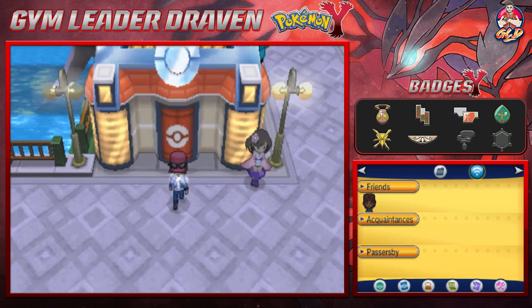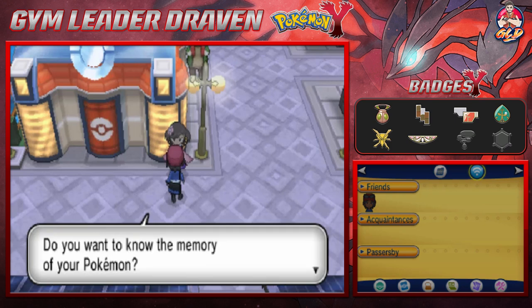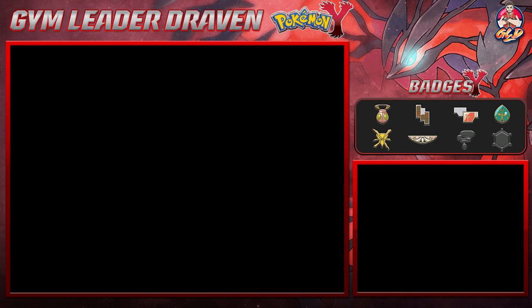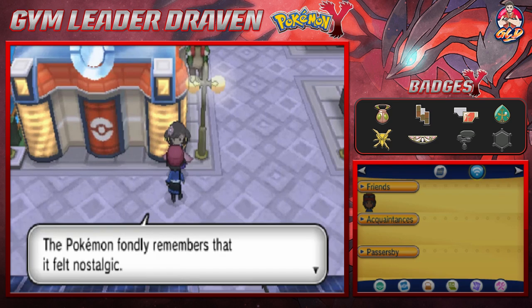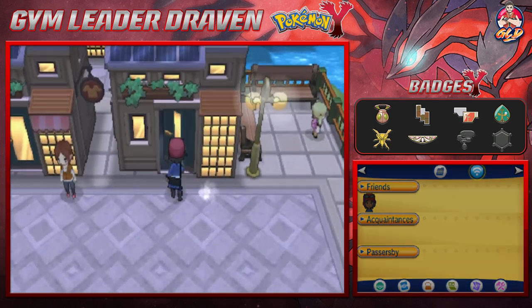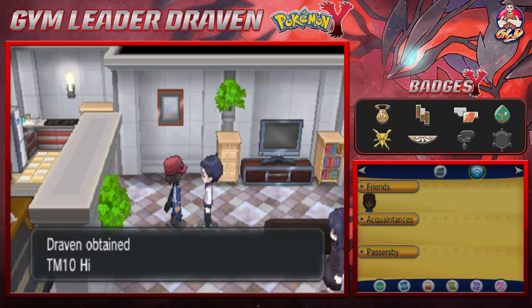If you talk to this person she says 'I can read Pokemon memories, people call me the memory girl. Do you want to know the memory of your Pokemon?' Let's go with Starfox right here. Starfox was with Draven when he caught a Pansage - the Pokemon finally remembers that it felt nostalgic. That's it? Okay. In this place you can also buy more clothes. There are some hidden TMs - talk to this person and you get TM10 Hidden Power.